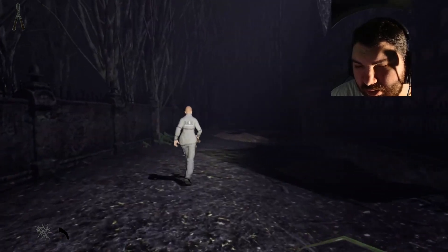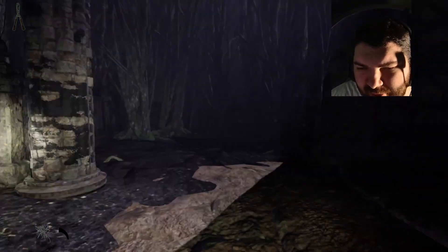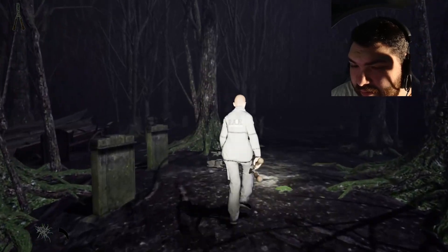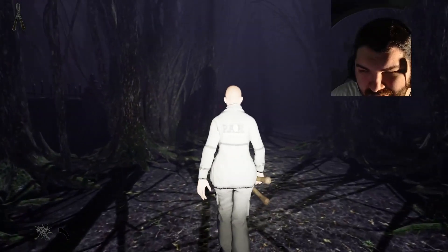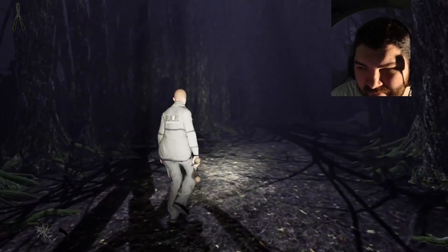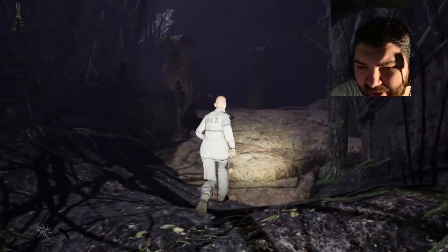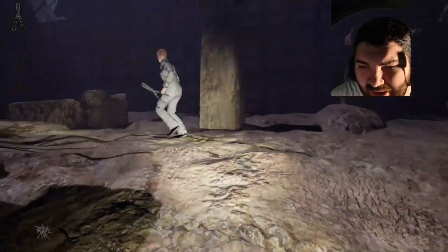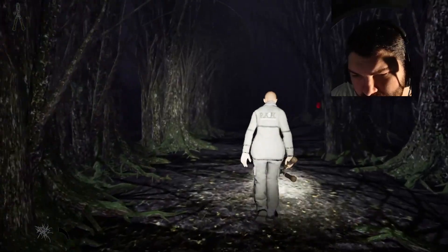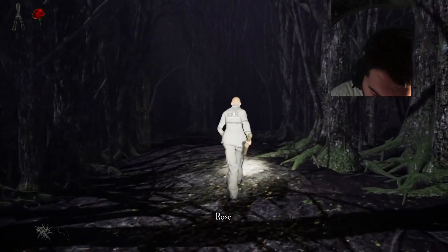There's gotta be a place in the house that we haven't checked yet, because that mansion is huge. I'm surprised there's no basement that we know of — probably is, we just haven't found it yet. It says that we have to burn the dolls, so they're like voodoo dolls and we burn nine of them. How are we supposed to burn them if we can't find a fireplace? There has to be a certain spot where we can make the doll.